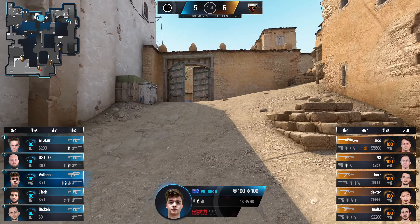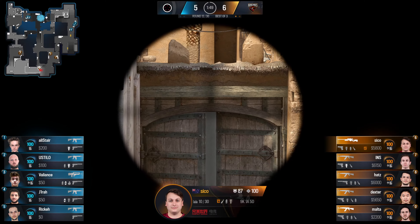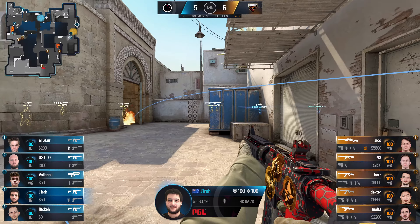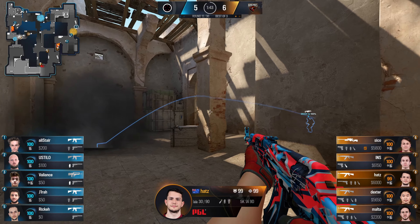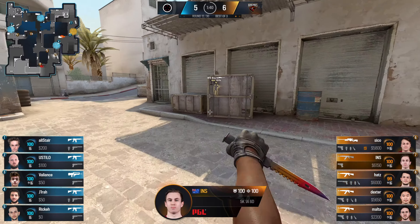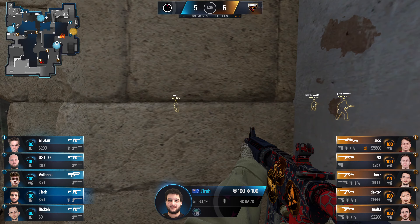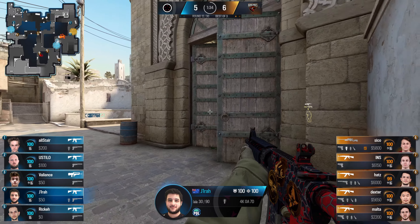The onus is on Order to stop what Renegades are doing — Renegades are going for these early round picks, utilizing their long spawn quite a bit, just trying to get the entry there. If all else fails they haven't put a lot of pressure on B or mid just yet — most of the pressure has come on A through short. Order needs to adapt and stop what's happening.